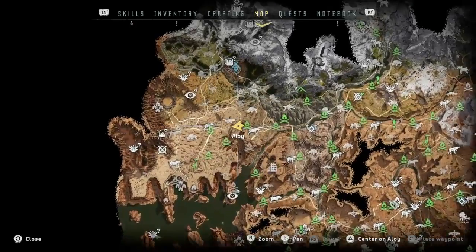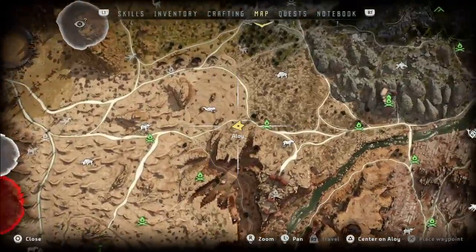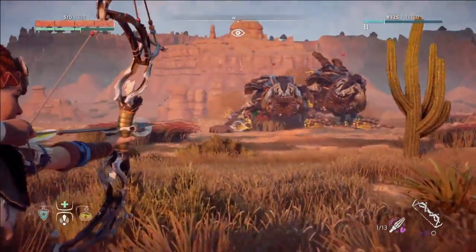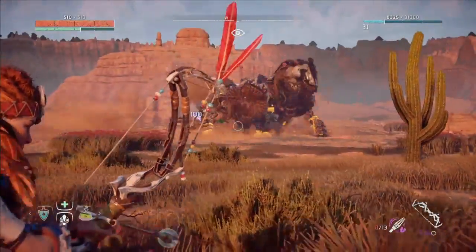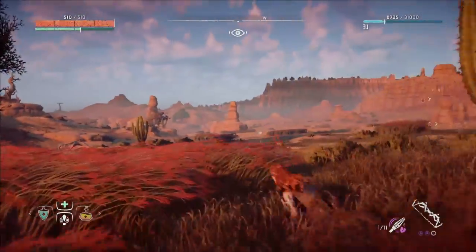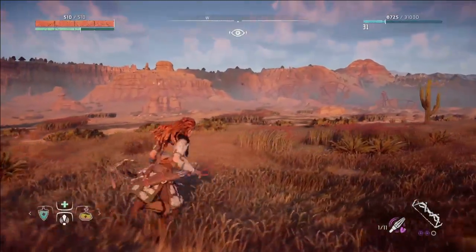A Rock Breaker can be a tough opponent, especially if you have two of them coming after you. Rock Breakers only burrow in a certain area, so if you figure out what that area is and stay right outside of it, you don't have to worry about them coming up from underneath you and attacking you that way.